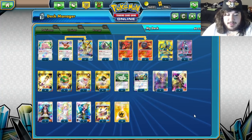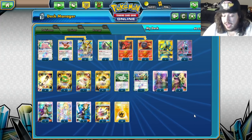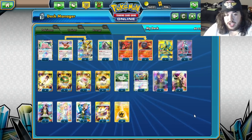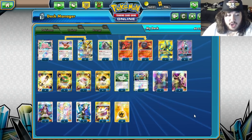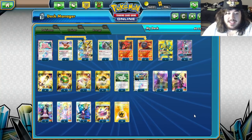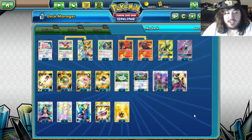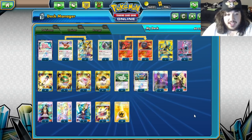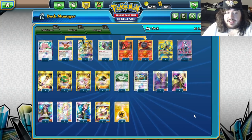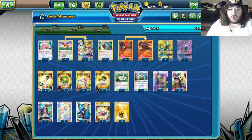Today we're gonna play Jolteon GX. I know this deck gets a lot better when Team-Up comes out with Jirachi, Zapdos, Electrocharger and stuff like that, but today we're playing it in standard before the set is legal. I still think Jolteon is super strong even without Jirachi and Zapdos. When that set goes live it gets a lot more friends, a lot more power. So let's look at this deck and see what it's about and why Jolteon is so strong.